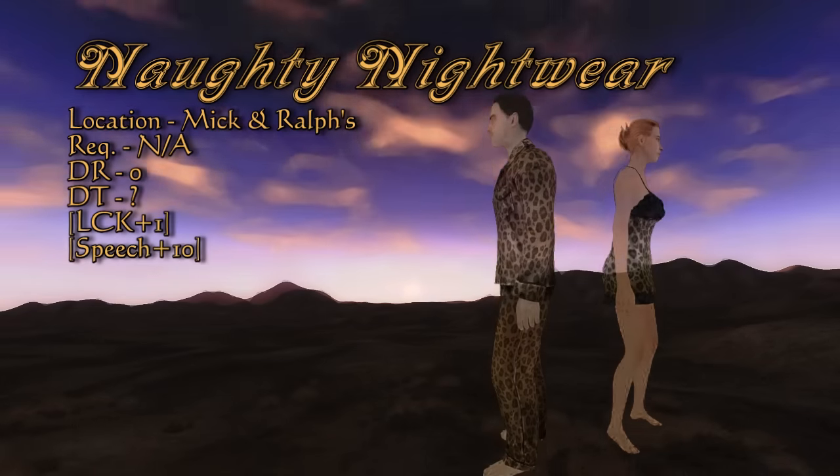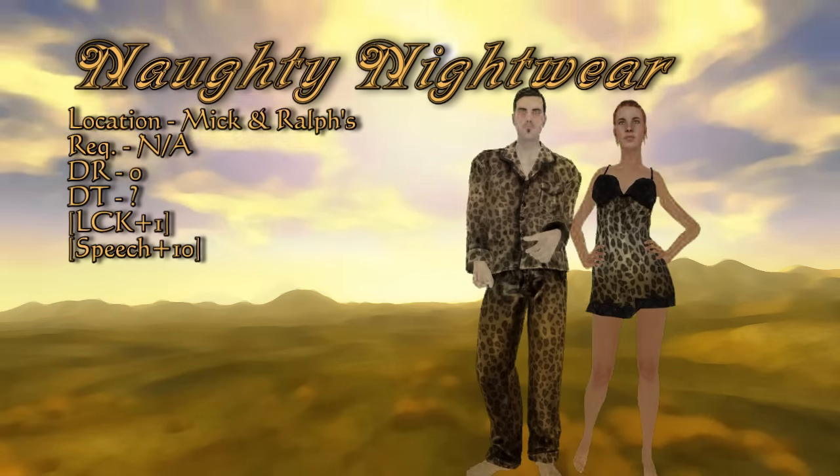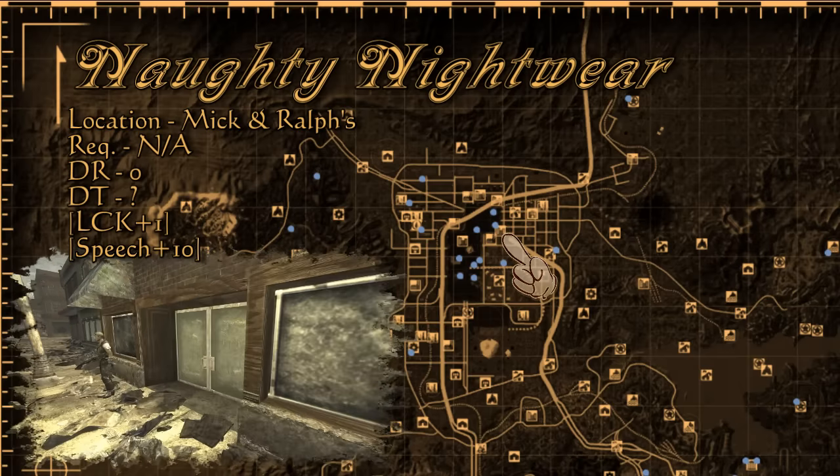Few pieces of gear give a bonus to luck. Another returning item is the Naughty Nightwear — on top of the innuendo of getting lucky, a bonus of 10 speech can also be gained. The Naughty Nightwear is sold by Mick of Mick and Ralph's in the eastern part of Freeside.